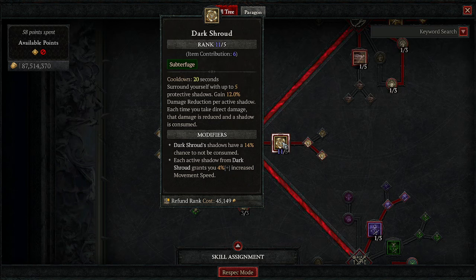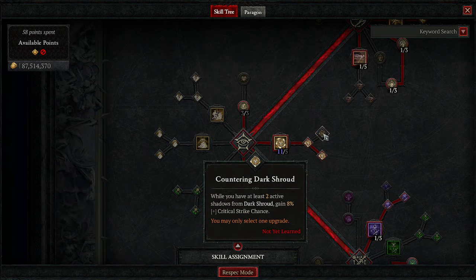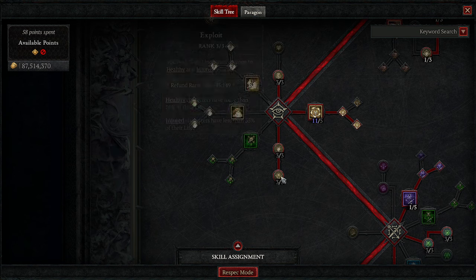Our biggest defense is Dark Shroud — it makes us take less damage the more Dark Shroud shadows we have, and it will always be up because of one of our imprints. Enhanced Dark Shroud gives a 14% chance not to consume a shadow. Subverting Dark Shroud gives movement speed. If your gear isn't all the way up, grab Countering Dark Shroud for more crits to keep shrouds up.